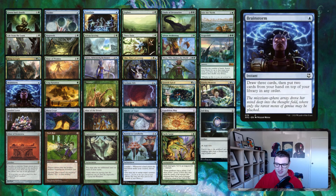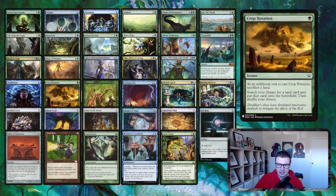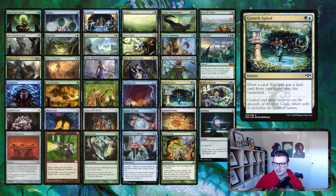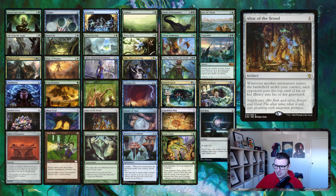Our instants are Brainstorm, Crop Rotation, Vitalize, Cyclonic Rift, Growth Spiral, and Eureka Moment. We're not really heavy on instants — all our non-creature, non-lands only make up a third of the deck. Vitalize is basically a ritual once you have an effect giving all your lands creature status or vice versa. Cyclonic Rift is our one-sided board wipe, and you can easily get to seven mana with this deck. Growth Spiral and Eureka Moment provide extra land drops.